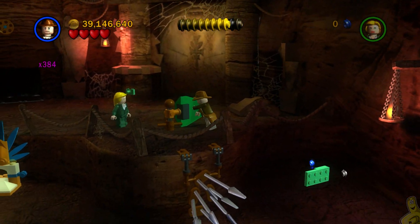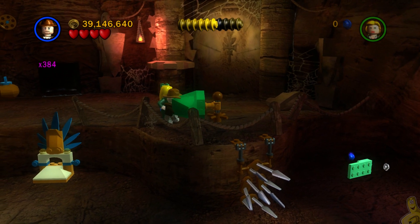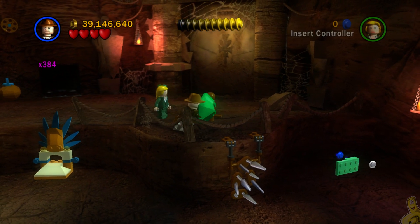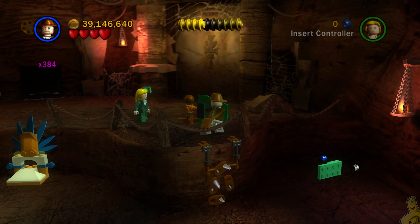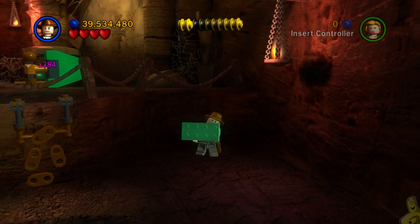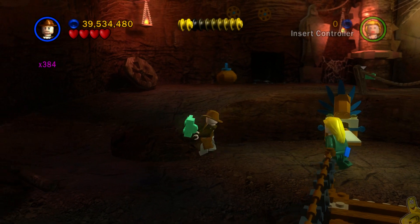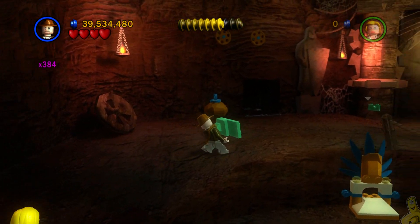Over in the far right corner, we find a spin-to-win mechanism. Move it all the way around and it retracts the spikes below. Once they're gone, we can drop down and grab the green brick. Then we need to push this other spot all the way around - it's like a spinning column.